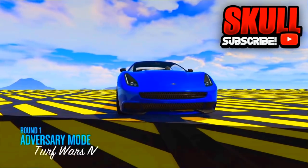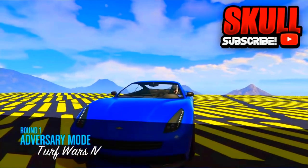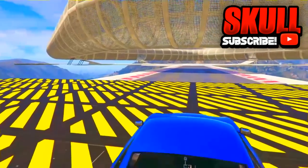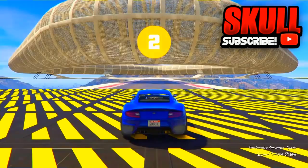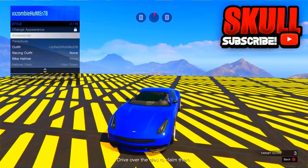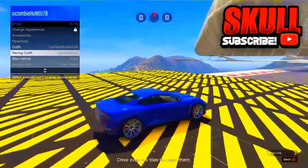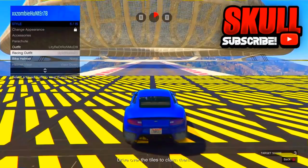This is the super easy part. Once you get to this part, go to your interaction menu, go to style, and go to racing outfit. Put on any racing outfit, then go once to the right or left.